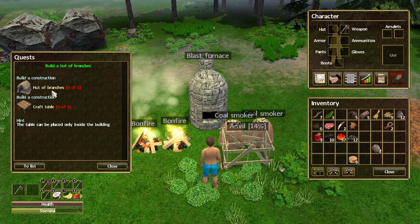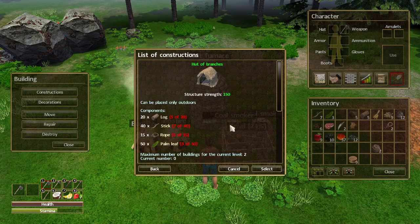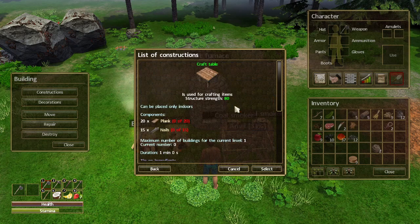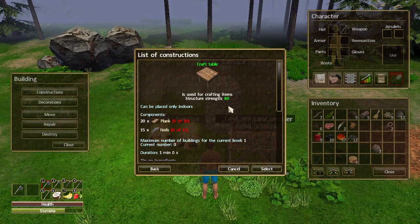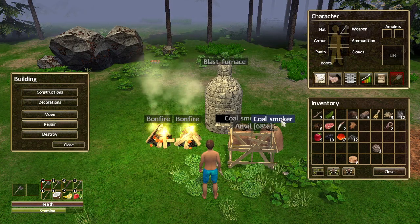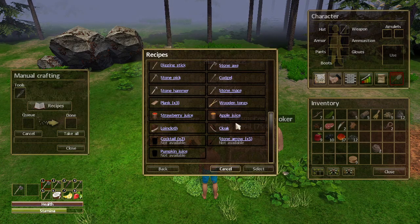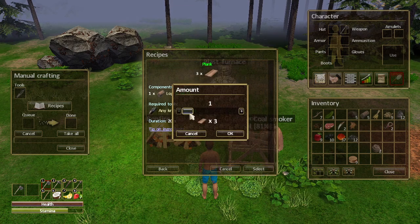The next quest is to build a Hut of Branches and a Craft Table. Going to Constructions — Hut of Branches requires a lot of components. For the Crafting Table we need planks and nails, specifically 20 planks. Let's see if we can make 20 planks — looks like we have about 15.